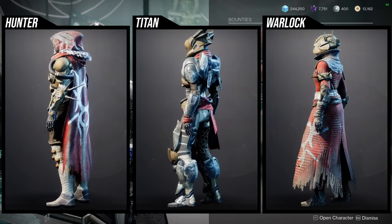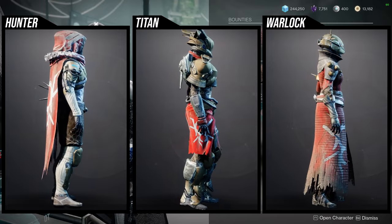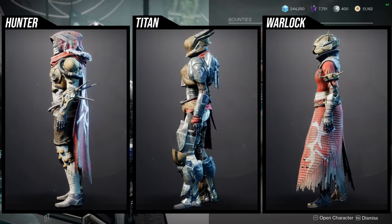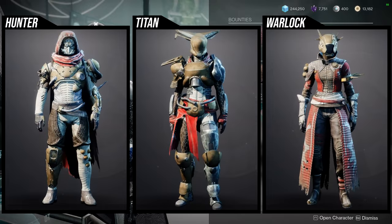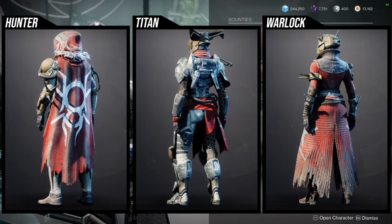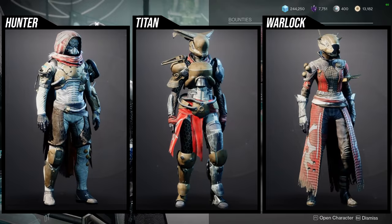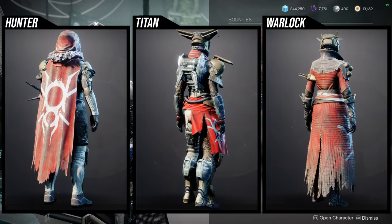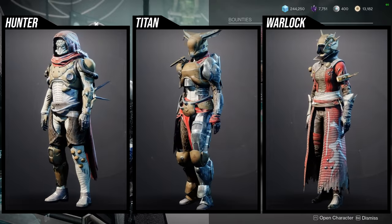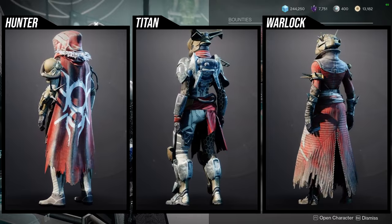Titans — I think the helmet is pretty cool, although I hate that it's asymmetrical. I would honestly just pick this up if you were going for a fallen-themed titan look specifically, because a lot of these pieces I'm just kind of whatever about. The mark is pretty cool, the boots I actually really like but just never use, and the arms are whatever. The chest piece I also think is pretty interesting.